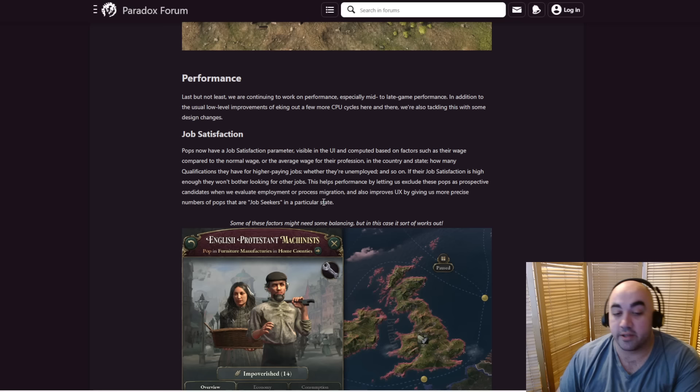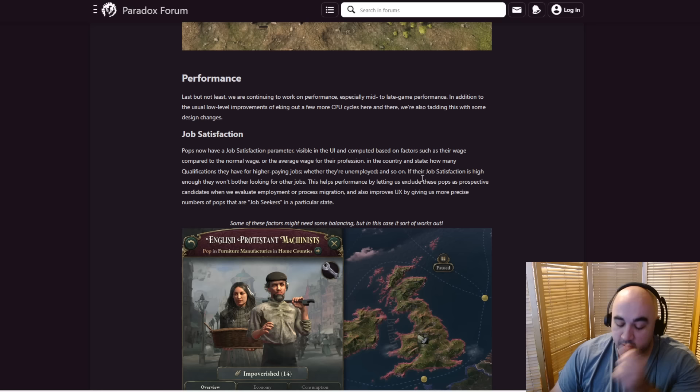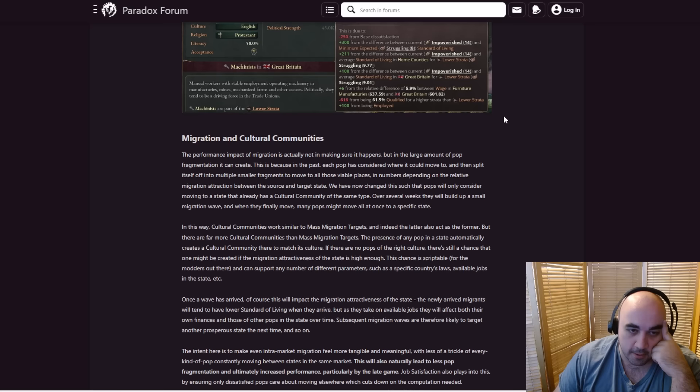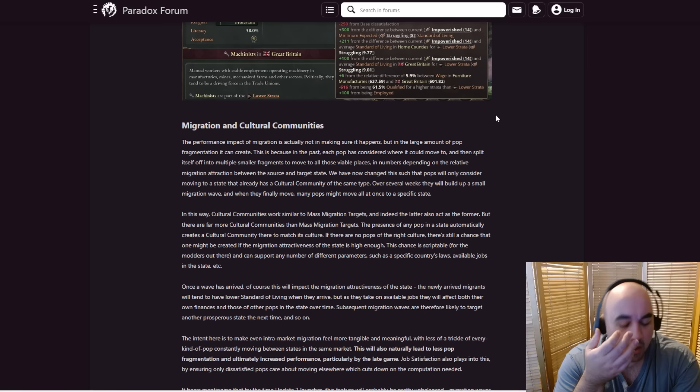I really hope they bifurcate peasants and unemployed in the UI, because there is a very substantive difference between the two in terms of how you prioritize dealing with them. I'd love to be able to sort through which ones are unemployed and which ones are peasants in the outliner. If you have equilibrium unemployment in a state and also simultaneously have unemployed pops, that's a different indicator than if you have equilibrium unemployment and also have peasants.